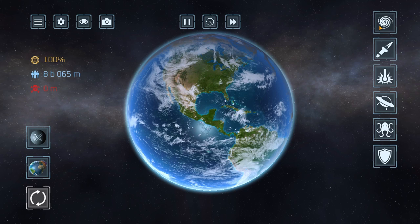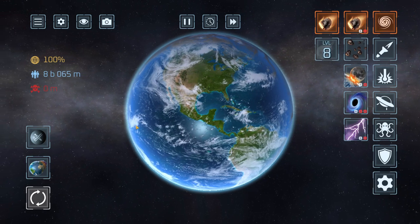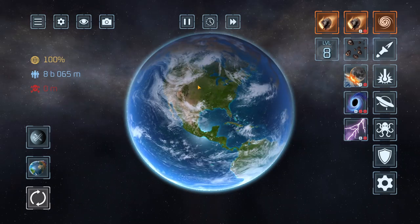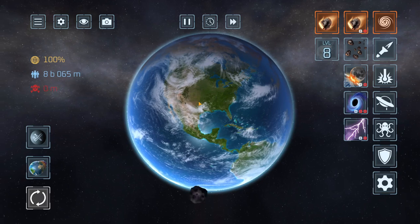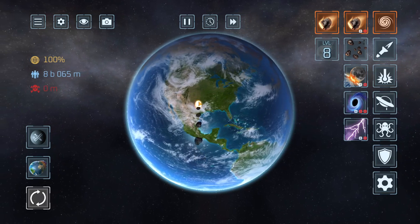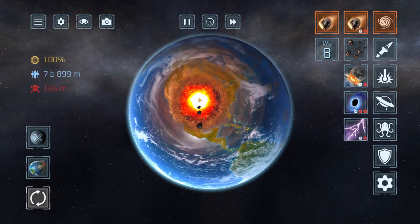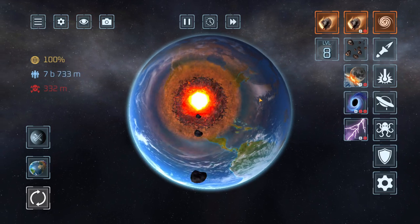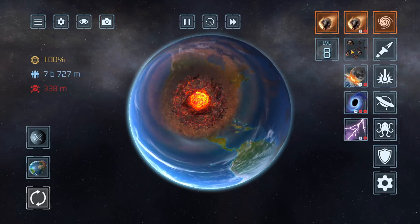Also, if anyone's wondering how I'm doing this on PC, it's an app called BlueStacks — basically you can do it. Look, asteroids! There they are. Look at the shock waves, isn't that fun?